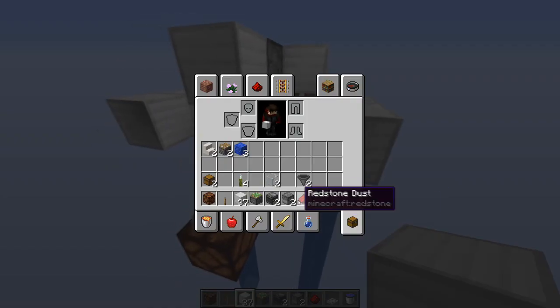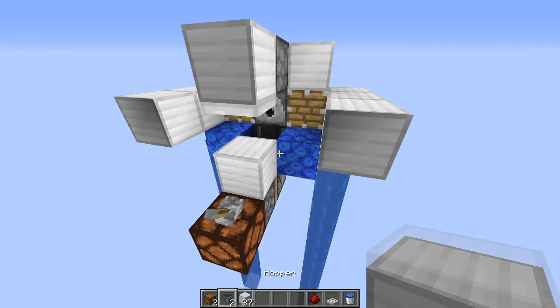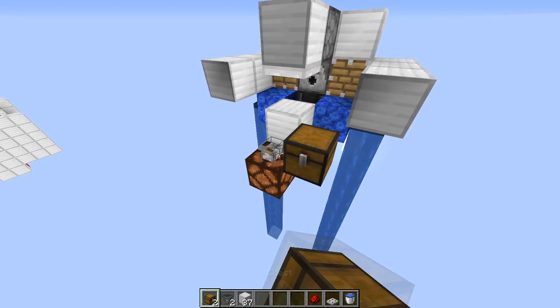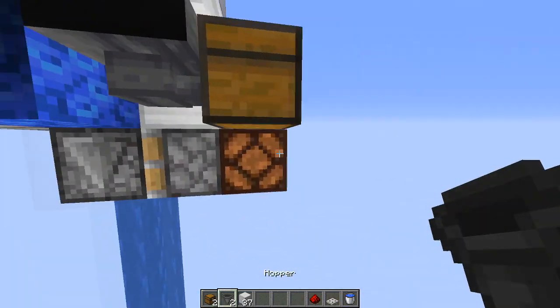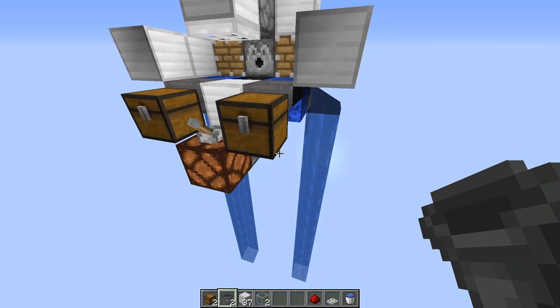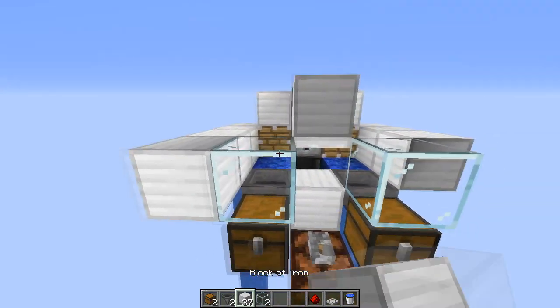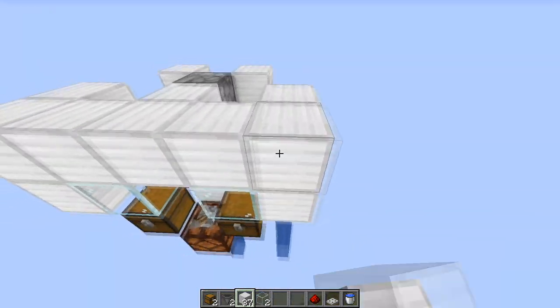Now we can add the chests. Chest and hopper — the chest goes here, either side. Hopper underneath going into the chest like so. Get your glass blocks and put one here, here, and basically connect them all up like so.